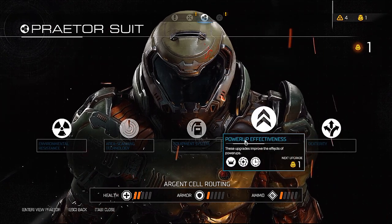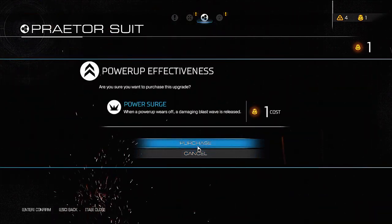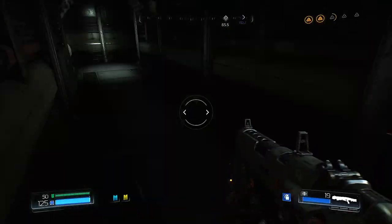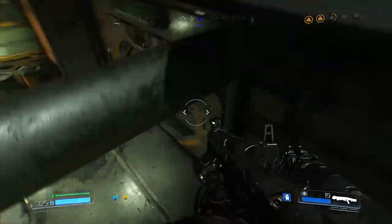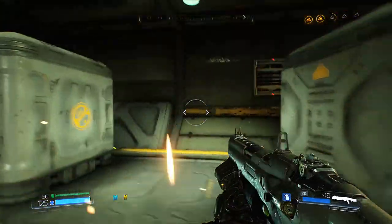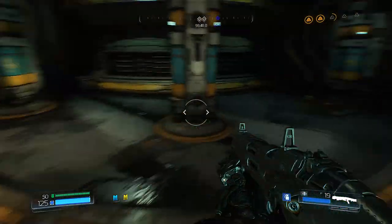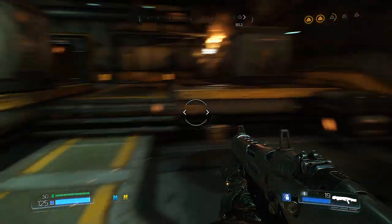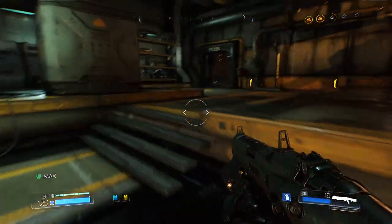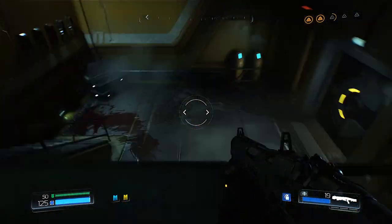We found another one, so we can upgrade. We'll start upgrading our power-ups because those power-ups will come in handy later on with the quad damage and the berserker. Now the bigger thing is trying to find this argent cell — where are you? You're underneath us somewhere. How do I get down there? Oh, there's some armor. Continue the search — the argent cell is down here.